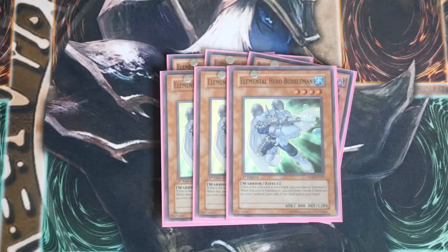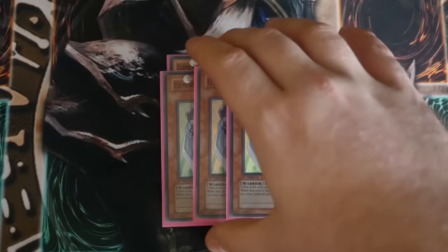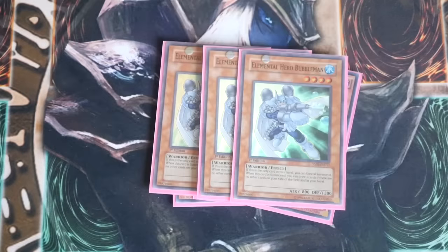Bubble Man is your way into Shark. You can Special Summon this guy as many times as possible as long as you have an empty hand. So the idea is, if you absolutely have to, you Normal Summon a Bubble Man, Special Summon a Bubble Man from hand — straight away you've got a Shark on board.